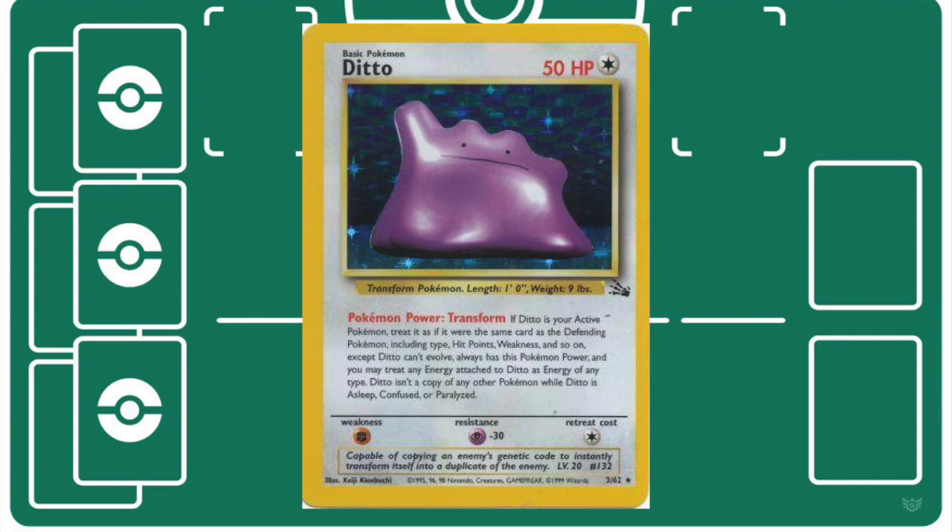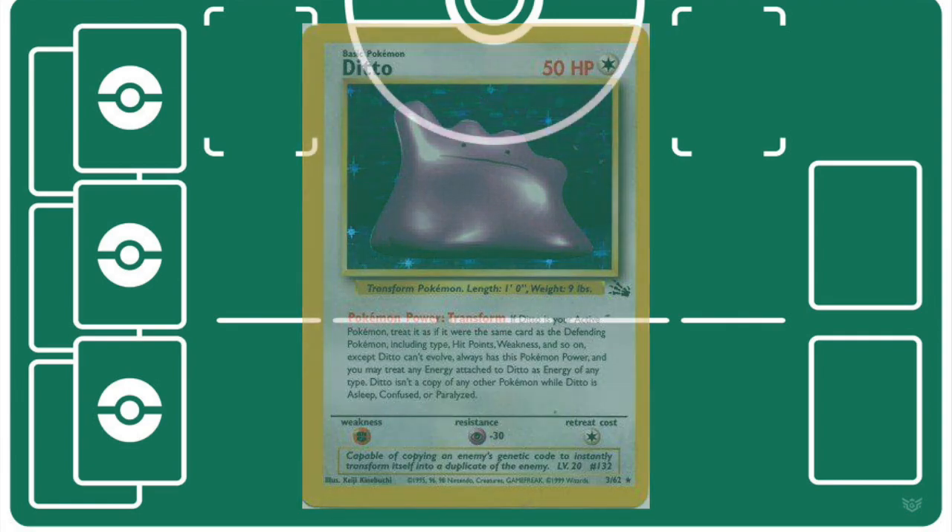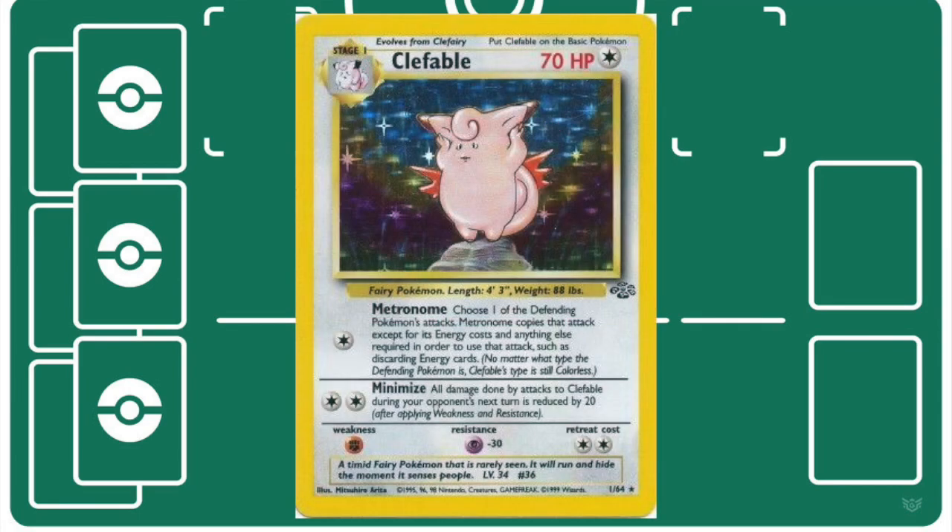Ditto was a staple of Potpourri and Wavemaker decks because it could turn a Double Colorless Energy into basically a Double Rainbow Energy, letting it get off attacks much faster than whatever it was transforming into.